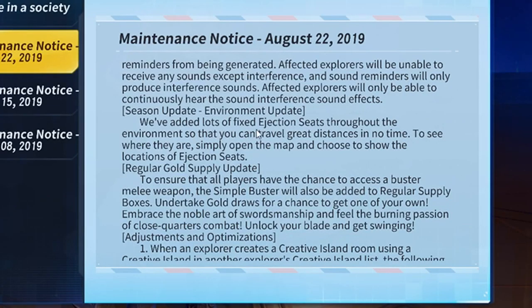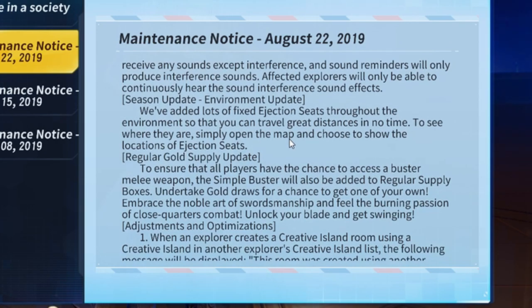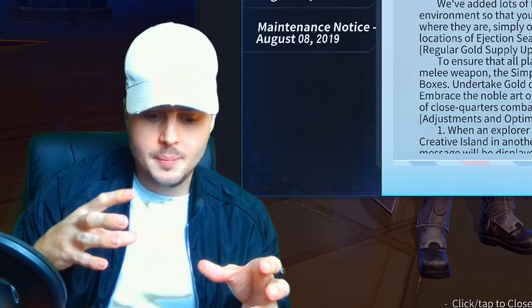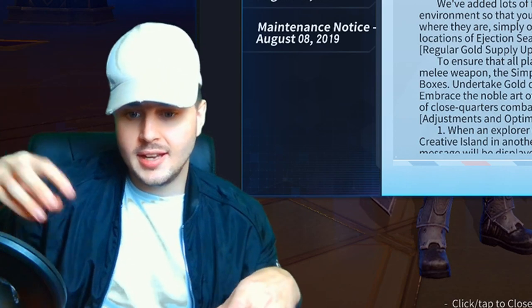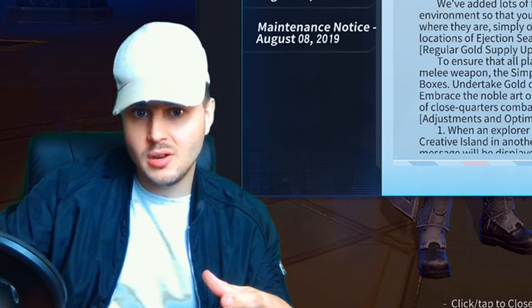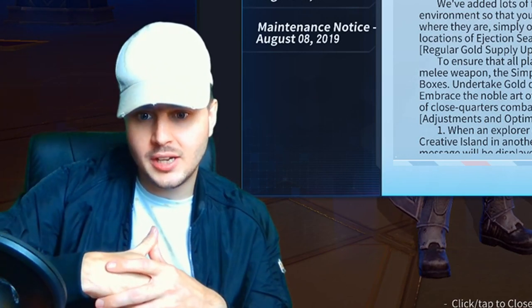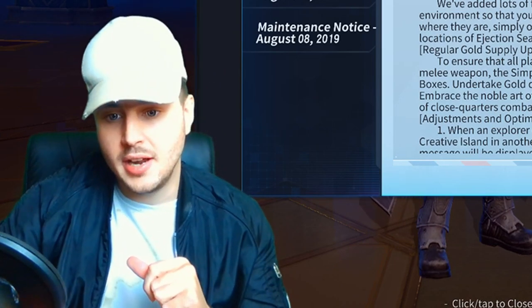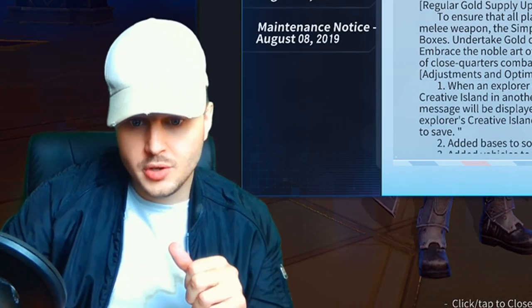They've added lots of fixed ejection seats throughout the environment so that you can travel great distances in no time. To see where they are, simply open the map and choose to show the locations of the ejection seats. Like I showed you in a previous video in Buildopia, they've got ejection seats in each town randomly situated, so you don't have to build them — you can just use them whenever you like and anyone can use them.